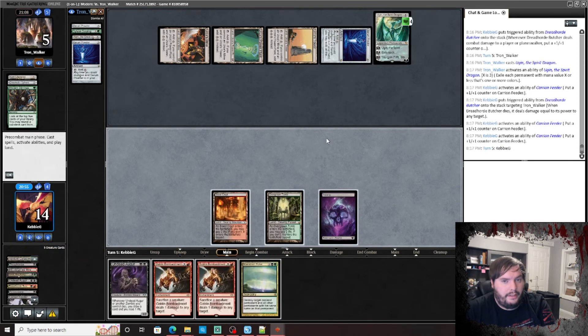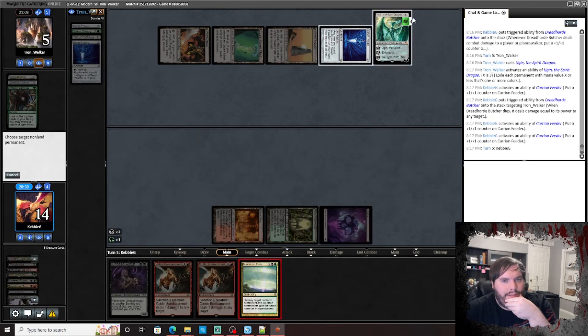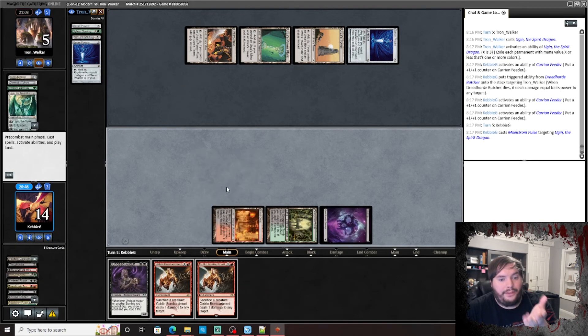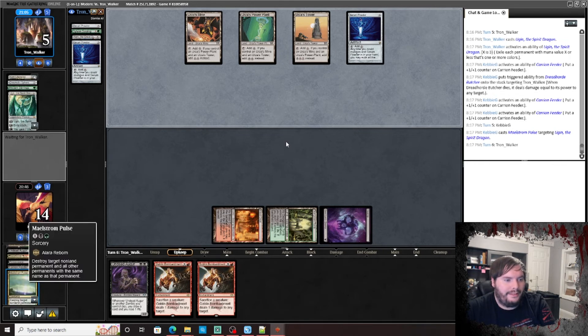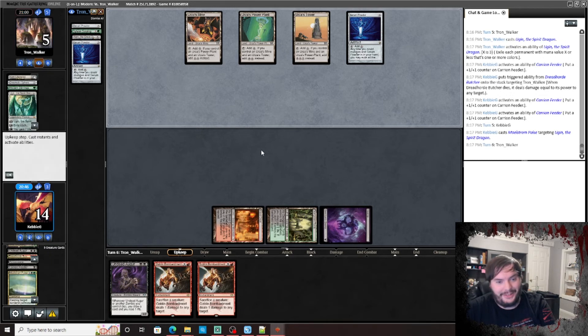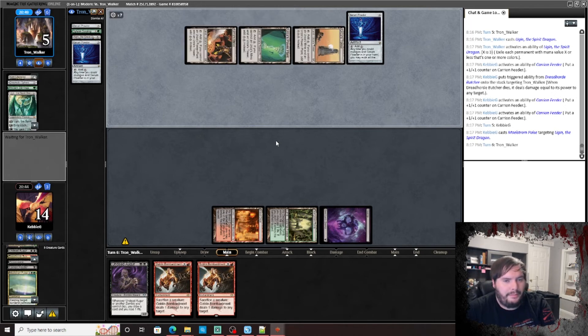Dead Augur. Pulse it, pass the turn — classic Maelstrom Pulse, old school boomer situation. I really wish I had a land — I could Augur and Bombardment.